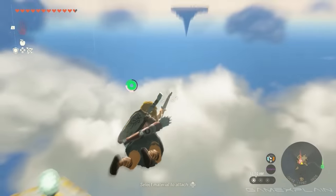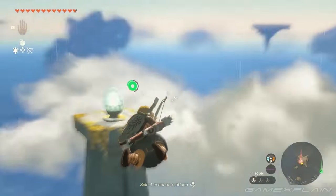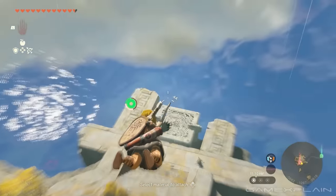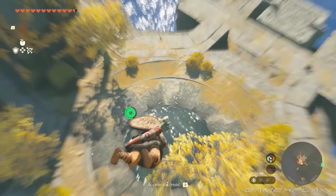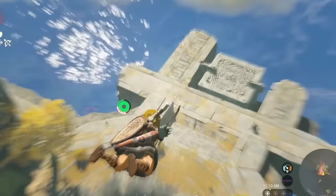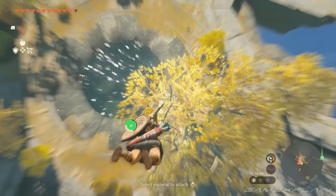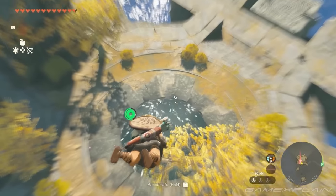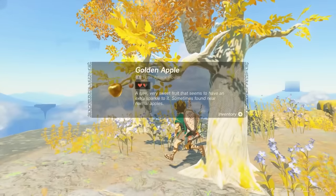In the next shot, Link dives down and pulls out his bow to go into bullet time while in a fully horizontal free fall toward the sky island. The biggest thing to note is that when Link drew back his arrow to start bullet time, he canceled the bow animation and got the stamina back, stopping bullet time. Link then used his face to break the fall.